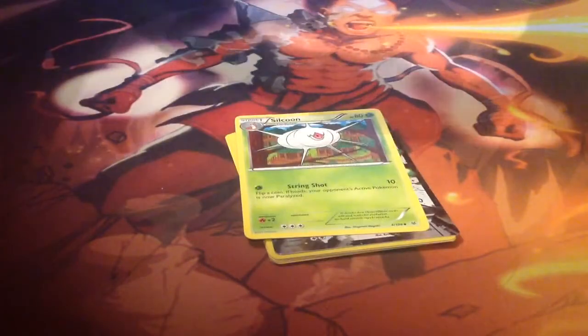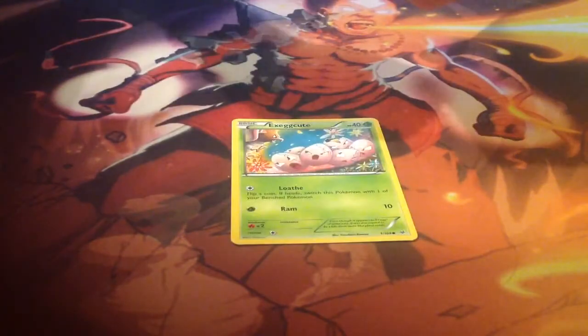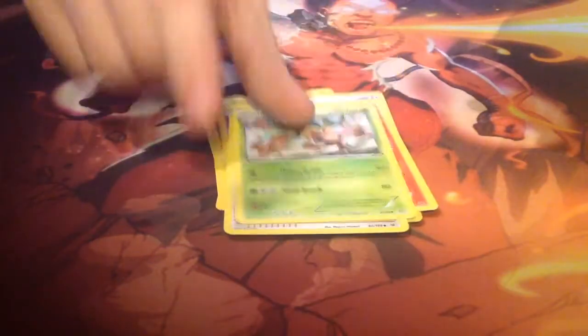Then we have Silcoon, Healing Scarf, and Gliscor, along with the Pokemon Online TCG card to get the pack online. Let's open another pack of Roaring Skies. It'd be cool if we would have gotten a Mega Rayquaza, considering that's the cover guy on Roaring Skies. We have Executor, Halucha, Pikachu, Natu, Spiro, we have a Foil Gliscor, Talonflame, Steven, Executor, and another Healing Scarf, along with the Online TCG card.